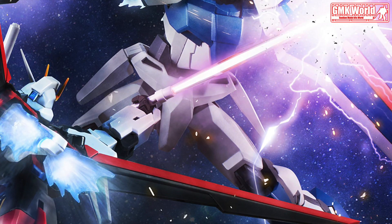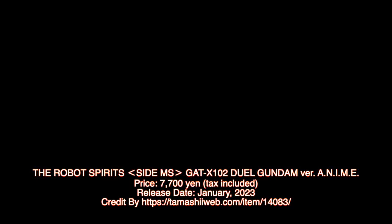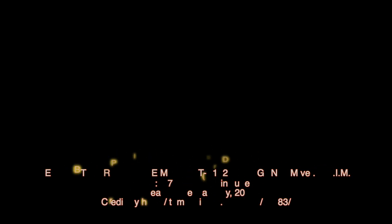Finally, this is the Robot Spirits Side MSG ATX 102 Dual Gundam Action New Imagination Memory Emotion Version. Release info by TomashiWeb.com. For more information, go to the website.